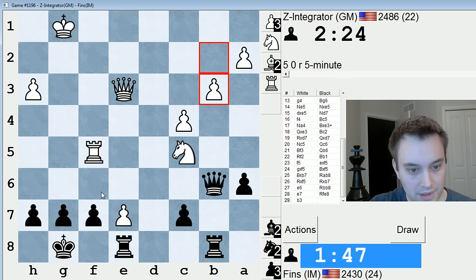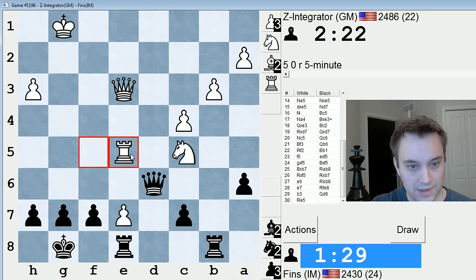F6 weakens my king a little bit though — that's my only concern about that move. I think I see a decent way of proceeding: Qd6, rook e5, queen check, and then lift the rook to g6. That looks sensible, let's do that. So he's got to play this.